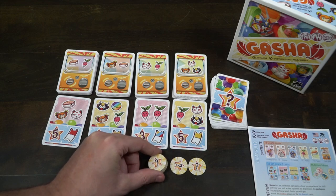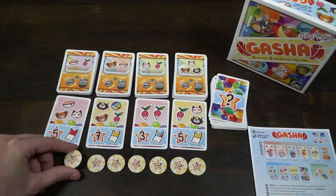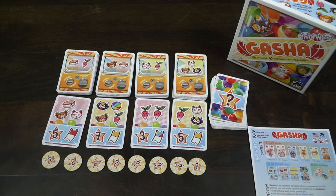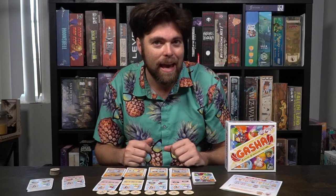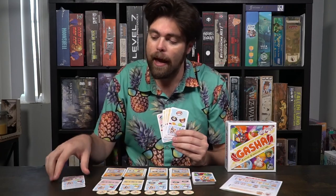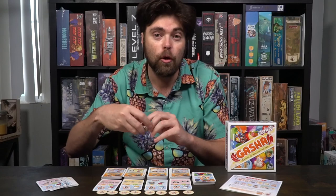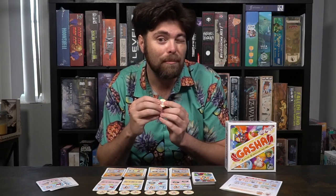Finally, you are going to take your bonus tokens and, based on the number of players, place them down face down underneath your objective cards. This is a four-player game, so I have eight. If you're playing with five players, you'll add extra cards to your objective pool, and with six players, you'll add more as well. This can also change the bonus tokens underneath your objectives based on player count. Otherwise, this is how you set it up — pretty simple, go ahead and get started.